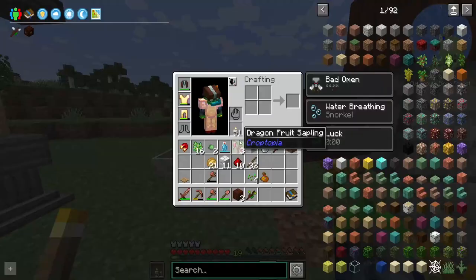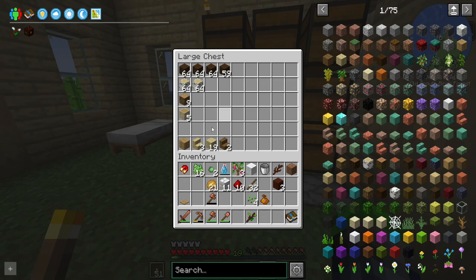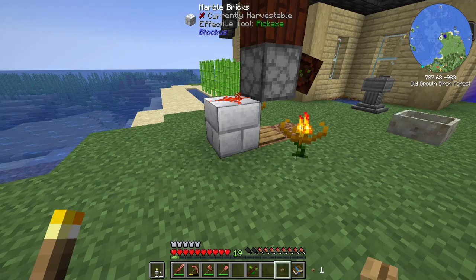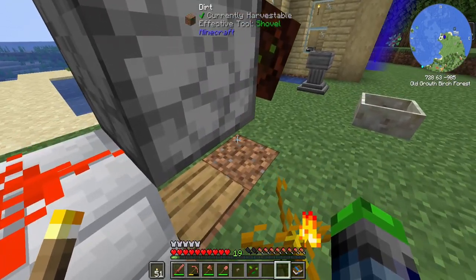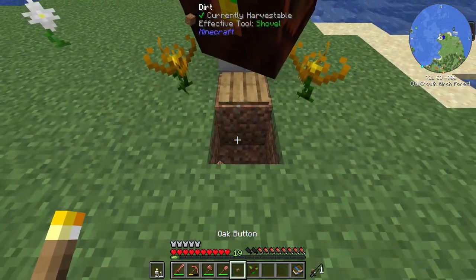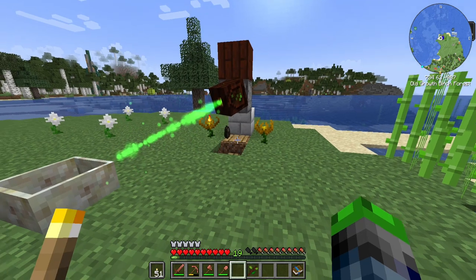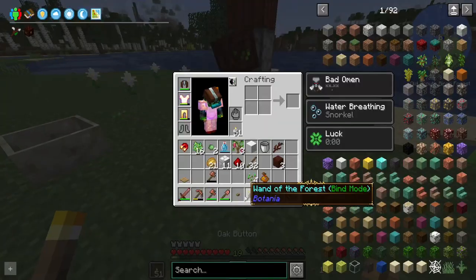I want to get a button just so we can start it. Dispensers are not precise things to be able to drop items. I almost need the button to be here. It looks like that's okay, honestly.